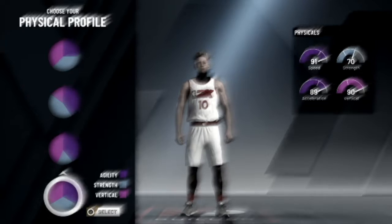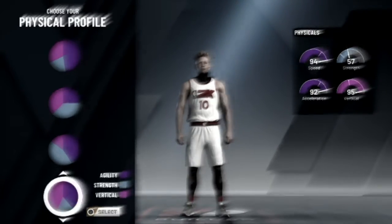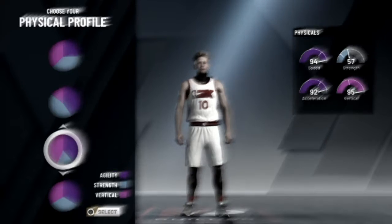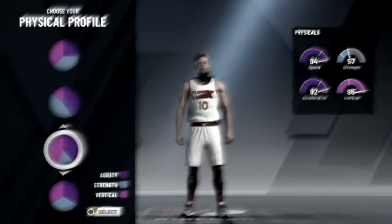The most toxic build on the game. You're not going to want to do pure speed — you're going to want to do speed and vertical, because if you go do your Gatorade drills and can get 99 in SS3, you'll have 99 speed, 99 SSL, and 99 vertical.